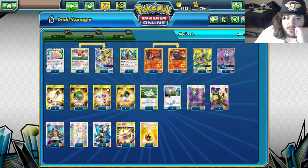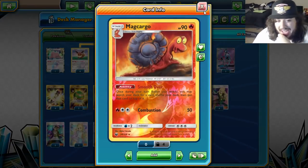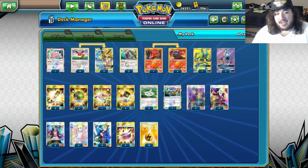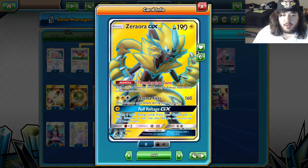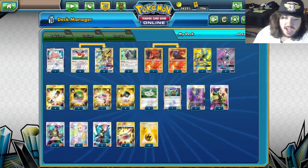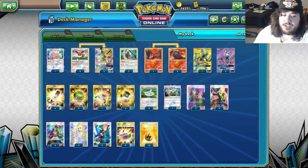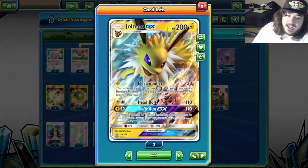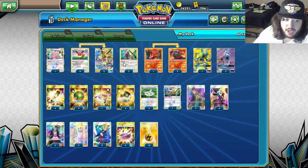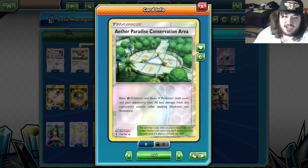We're playing Energy Evolution Eevee to get our Jolteons ASAP. Other stuff in the deck: Ditto, which can evolve into things; Oranguru for Instruct; and a 1-2 Macargo line. Macargo has Smooth Over so you can put a card on top of your deck like Electro Power and then Instruct to hit that card — really cool. We're playing one Zebstrika, which gives each of your Lightning Pokémon zero retreat, so your Oranguru essentially has free retreat. Four Eevee for consistency since we want to start with Eevee and attach a Lightning energy to get Jolteon.